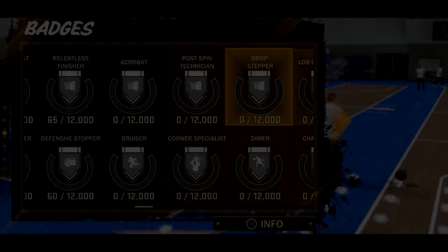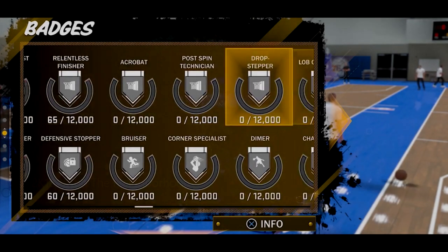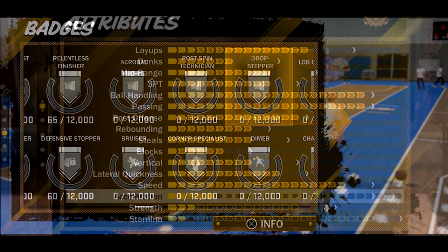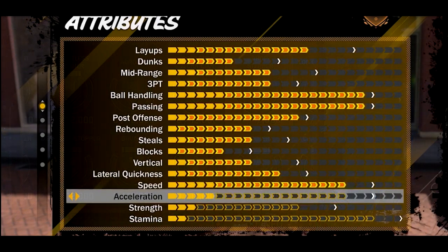I'ma start this video off with honesty. I'm only making one player. As you guys can see, you have to hit 12,000 shots to even get it gold or Hall of Fame. You gotta hit 12,000 corner specialist shots to get it Hall of Fame or gold. Same thing with Diamond, Defensive Stopper, Bruiser, Relentless Finisher — any badge that you want on your player, you gotta do it 12,000 times. That's a lot, so that's why this year I'm only making one player.